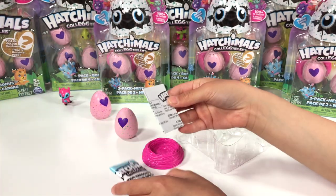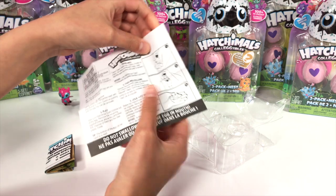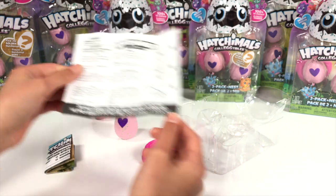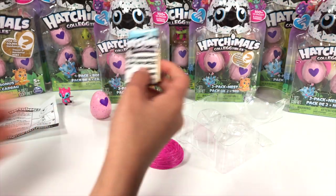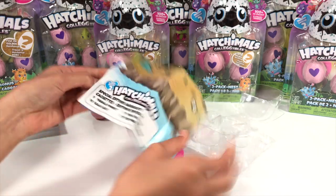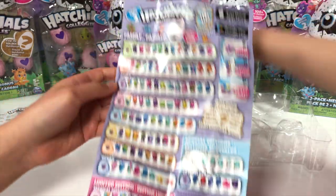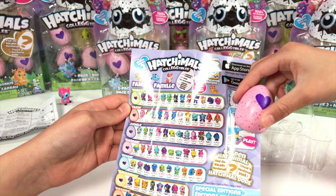Let's see the collector's guide. So these are the instructions: there are three steps — you can hold it and warm up the egg, then crack it, and then you have the little toy. After you crack it, you can also make a nest. And then we have the collector's guide. There's a lot of different ones. Here's the front page. Over here we have all the different groups. We have a green one, so it's forest — that's where Woodland Critter is from. And this one I think is the magical meadow.